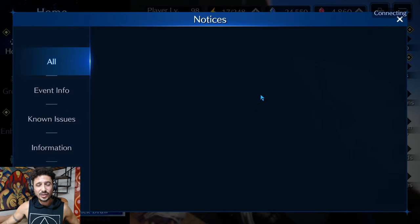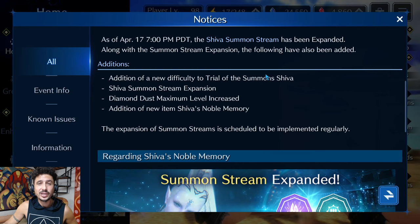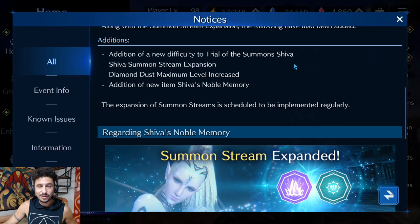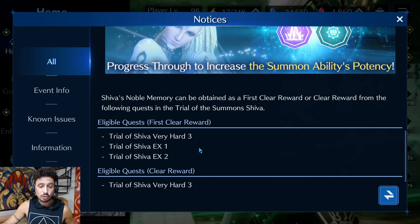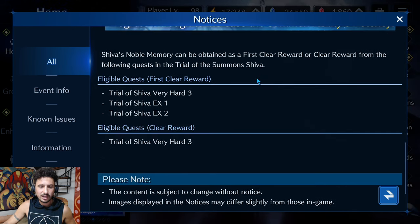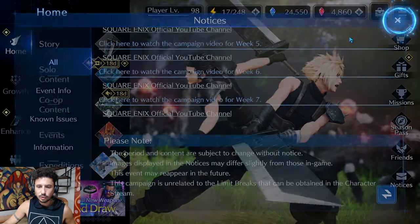One thing I'm really excited for: the Summon Stream edition for Shiva. A new difficulty has been added to the Trial of Summons — Diamond Dust's maximum level is increased to 10. A new item, Shiva's Noble Memory, has been added. It does not look like our old Shiva's Memories will work — we'll need to grind something new. There are new quests: Trial of Shiva Very Hard 3, Shiva EX1, and Shiva EX2. You can farm Noble Memories from any of these quests, and I'll be putting guides up for them shortly.